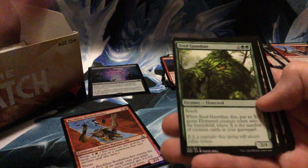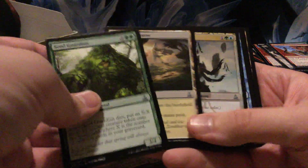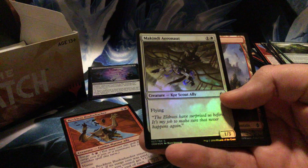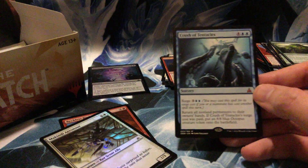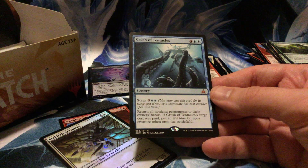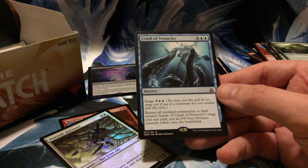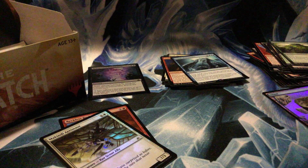Seed Guardian, Tranquil Expanse, Void Grafter, Crush of Tentacles — six-mana sorcery, you can pay the surge cost of five. Returns all non-land permanents to their owners' hands. If the surge cost was paid, you put an Octopus token out — you get to borrow Kiora's Octopus and start beating face. Nothing wrong with a little bit of that.